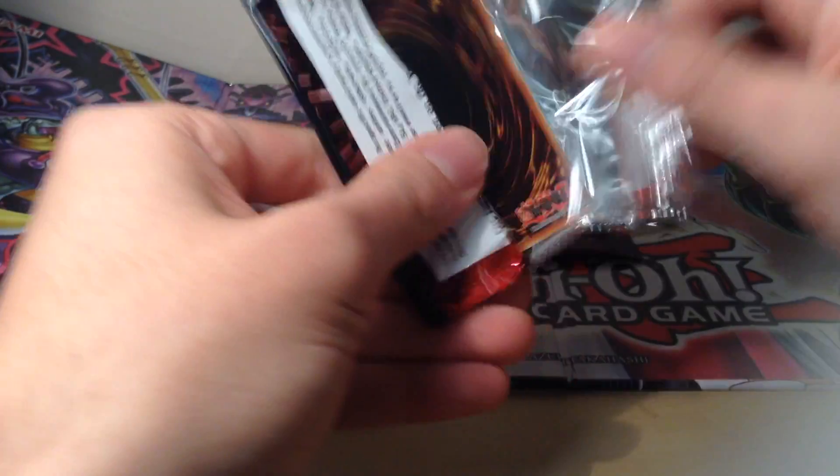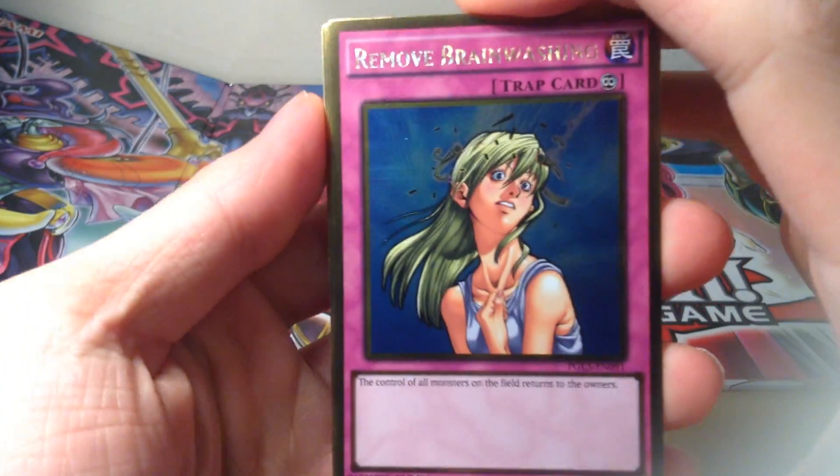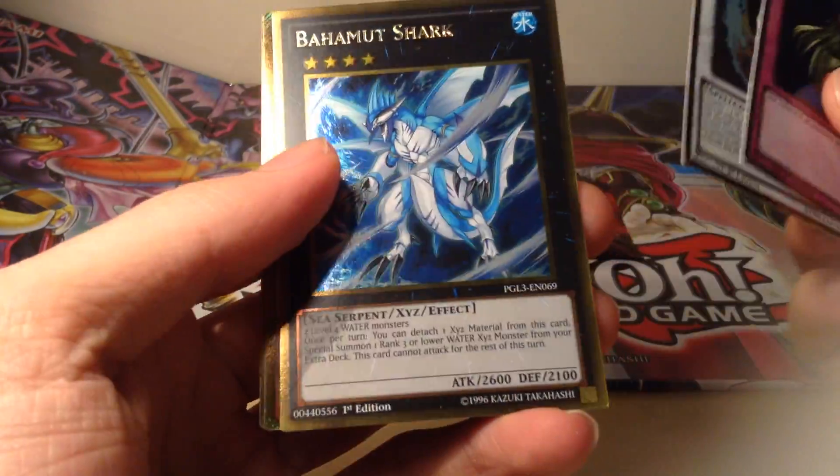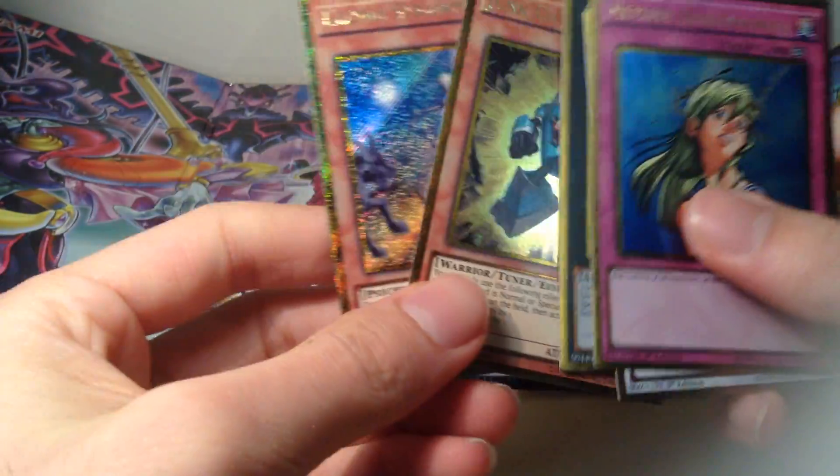Second to last pack. Remove Brainwashing, Virgil Rockstar of the Burning Abyss, Bahamut Shark, Junk Changer, and a Straw Man.